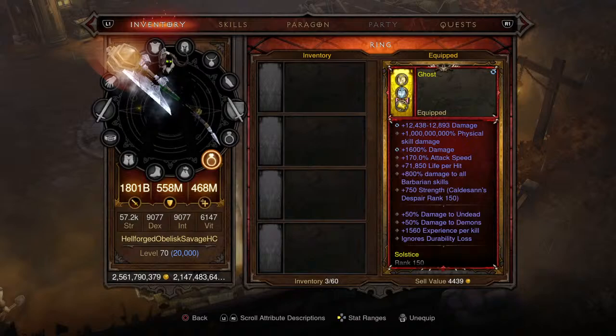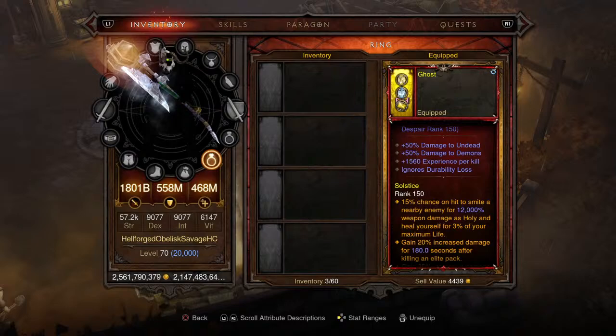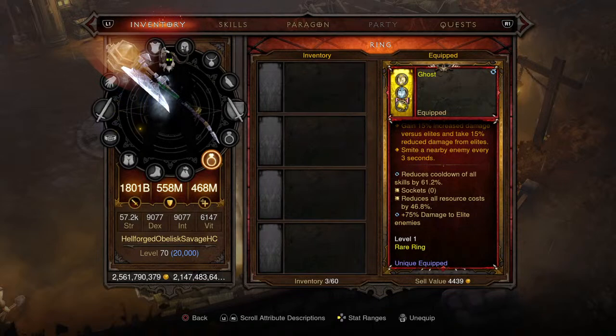Moving on to the second ring - this is the 1 billion physical skill damage ring, very good on this setup. 800% damage to all Barb skills, 50% damage to undead and demons, 1,560 experience per kill. The main takeaway is that XP per kill, 61.2% cooldown reduction on all skills, 46.8% resource cost reduction, and 75% damage to enemies.